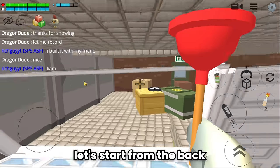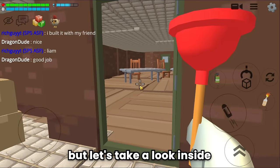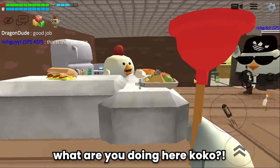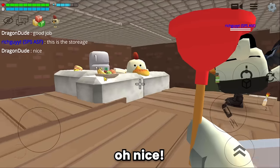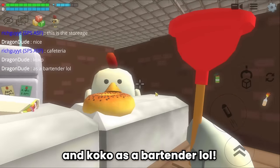Let's start from the back. The door concept is cool, but let's take a look inside. Wow haha. What are you doing here Coco? And this is the cafeteria. Nice. A place for the crew to rest and eat, and Coco as a bartender role.